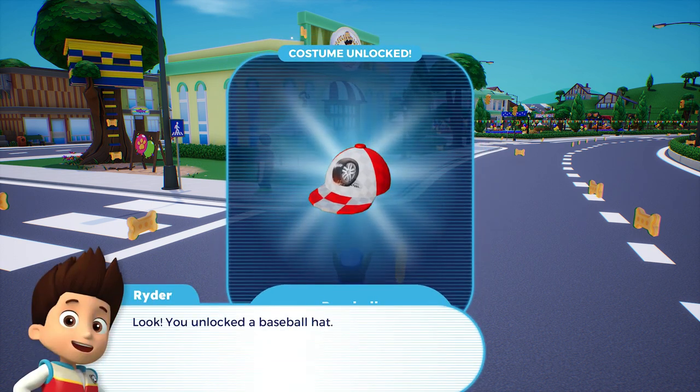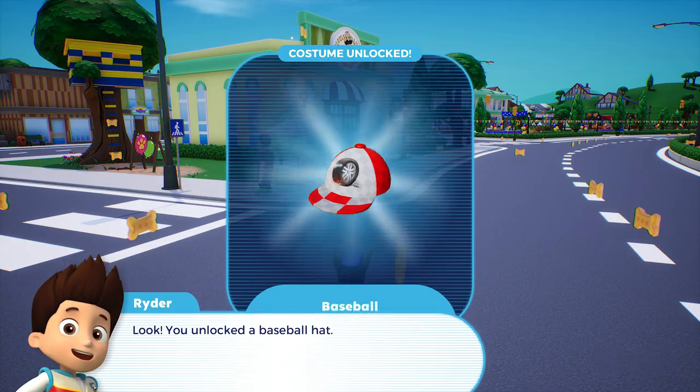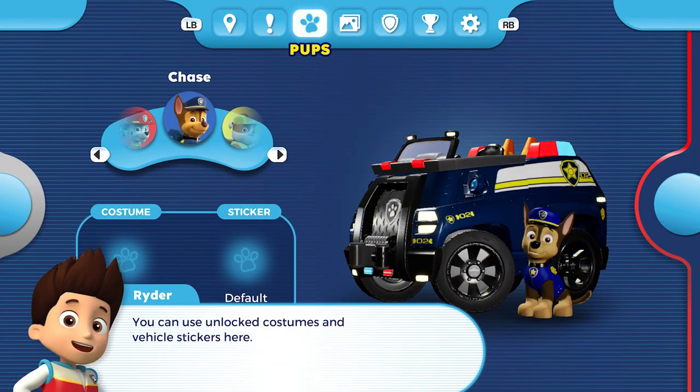Look! You unlocked a baseball hat! You can use unlocked costumes and vehicle stickers here. Try putting your new baseball cap on the pup.